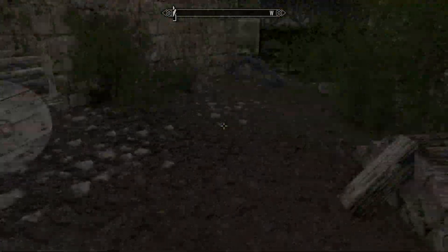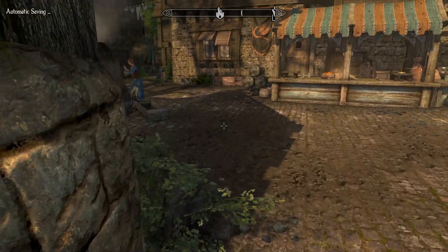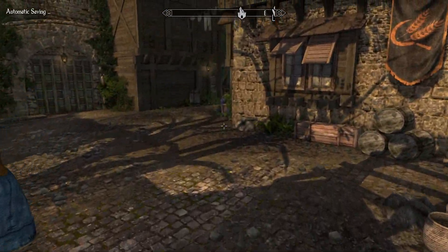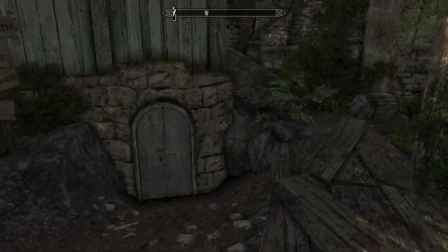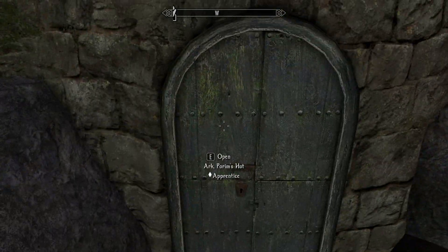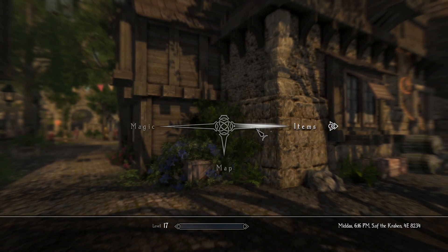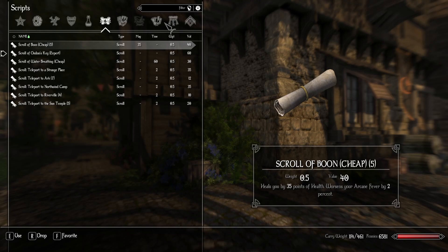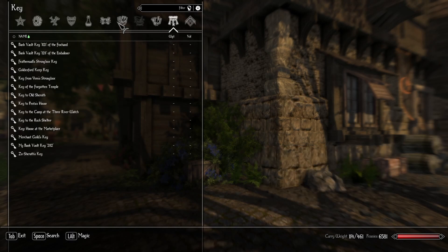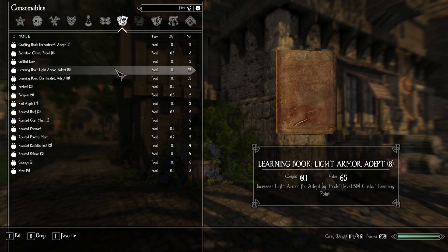Hello everyone, welcome to the episode of Let's Complete Enderal: Forgotten Stories. In the last episode we continued exploring that crypt, which took a long time. Hopefully we've gotten everything there now, although I wouldn't bet on it. I've sold all our stuff, made a whole load of potions, sold them, kept some - and I also managed to find some actual learning books, so we're going to eat them. It's so funny that they made them consumable.